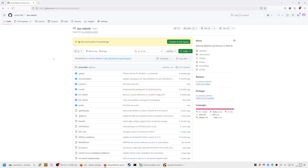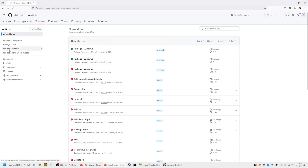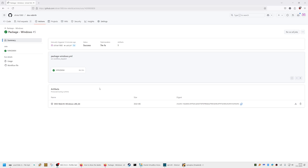Before I can run the DXX Windows version, I first need to create the executable based on my hack. I'm in a forked repository of DXX Rebirth. I can go to Actions, then select 'Package Windows', then run a new workflow. I'm going to switch to my LP branch and run this workflow, which will create a package specifically for Windows. This is actually a built-in process of the original DXX Rebirth repository. The process is now done building and it produced an artifact we can download.